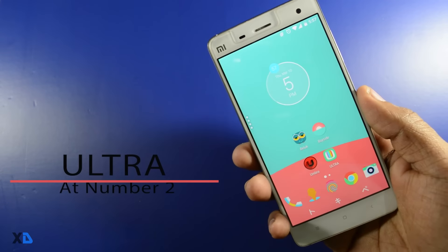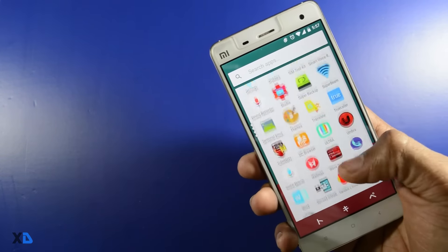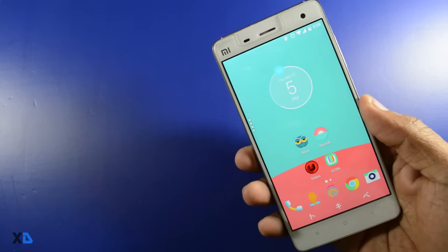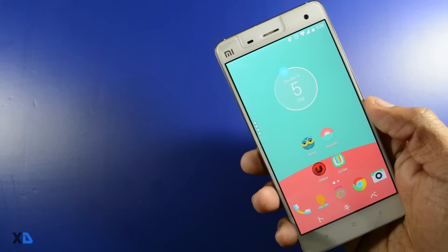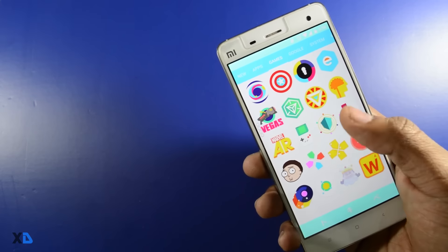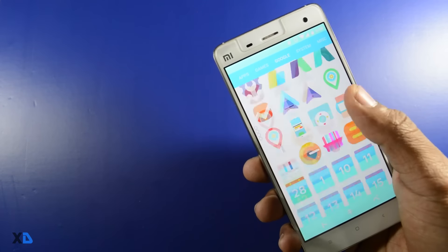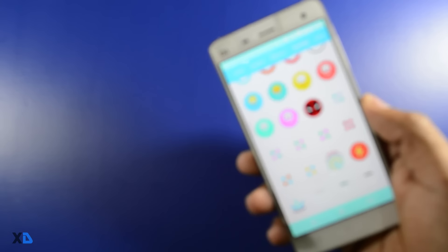At number 2: Ultra Icon Pack. Ultra is a refreshingly vibrant icon pack. It approaches a flat material design and the icons look ultra crisp with a unique and refreshing color palette. Right now it only has 1,350 icons because this icon pack is in the beta stage of development. It also has a quite large collection of material wallpapers.